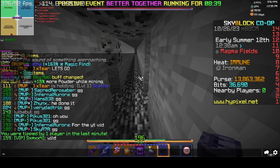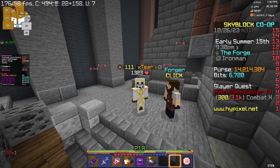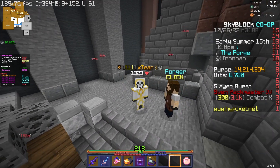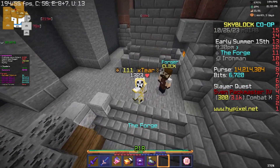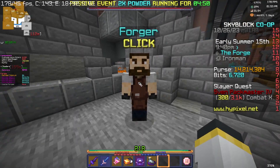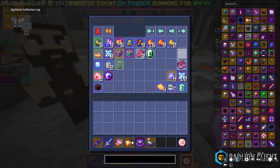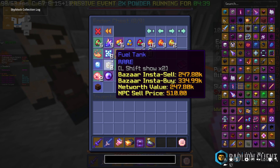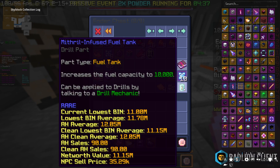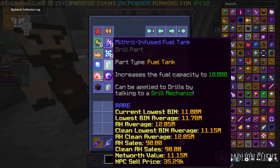Now we're going to show progress on the Devon Drill. As you're probably aware, we've just had this sitting in the inventory for a while — it's kind of fun to have it there for recording. So we have refined titanium currently cooking, some more refined mithril on the way. As far as the drill goes, we have all the mithril right now and a significant amount more, along with the fuel tanks. We have a mithril-infused fuel tank, which I got pretty early on just to have that out of the way.